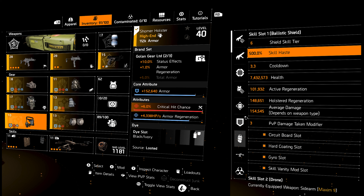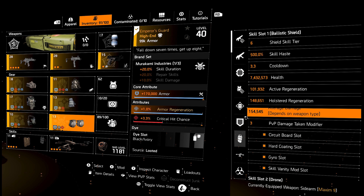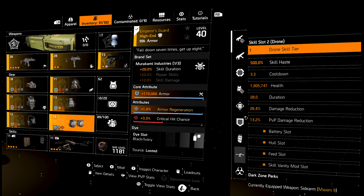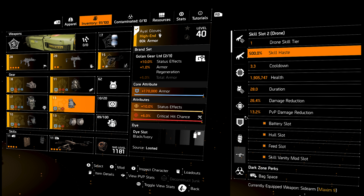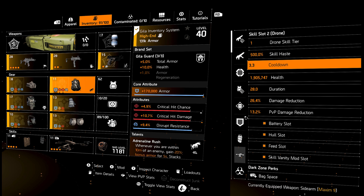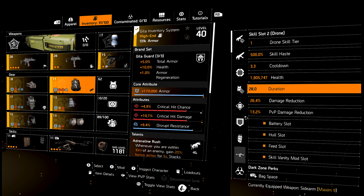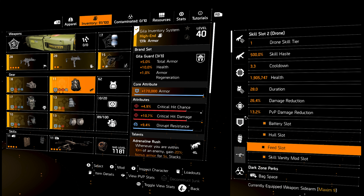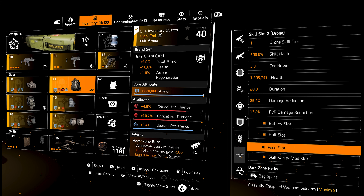The Gila Guard pieces are used because they have defensive slots. In these defensive slots, you can place armor on kill or a disrupt resistance mod. If you decided to go with Golem gear pieces on your face mask, backpack, or chest, then you can replace those mods with skill haste mods or something else. As far as attributes go, you want to have armor regen and crit chance mods on your pieces. This will give you more survivability and damage — altogether, you will be getting a maximum of 3% armor regen, high armor, and good damage in PvP.